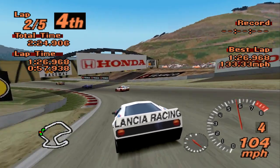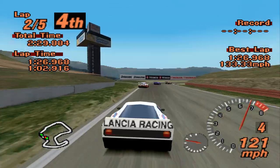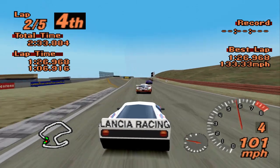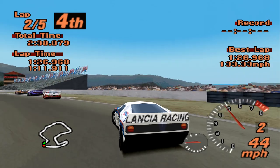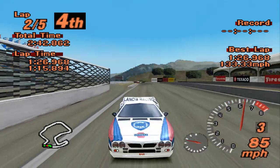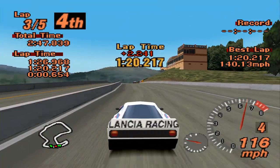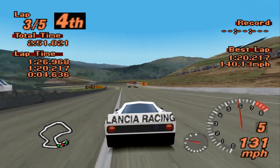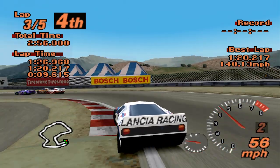Out of all the GT500 cars in the base game, the NSX probably has the best liveries. Also, we have this rather interesting situation where the cars at the front are not necessarily the ones you would expect. I was expecting that McLaren F1 to come up here, but apparently not. We'll see what sort of lap time we can set on our first flying lap - a 1:20.2. I think we are going to need to get into the 1:19s if we are going to have any chance of pulling this off.